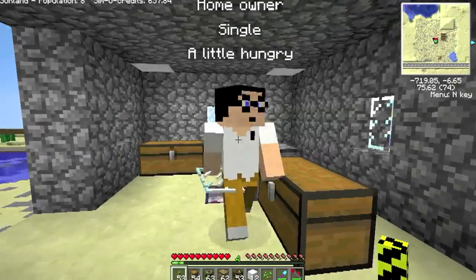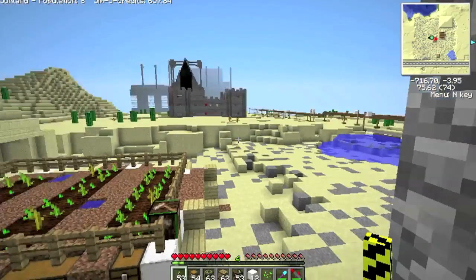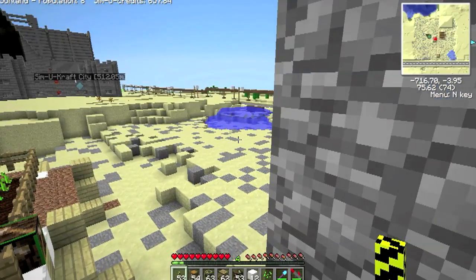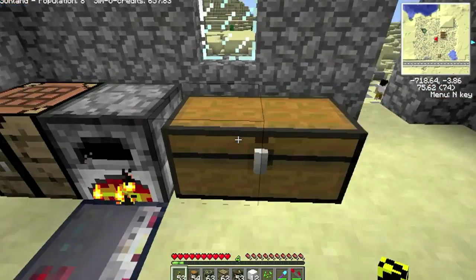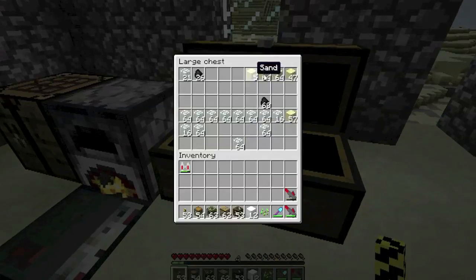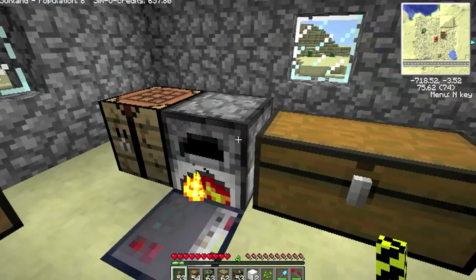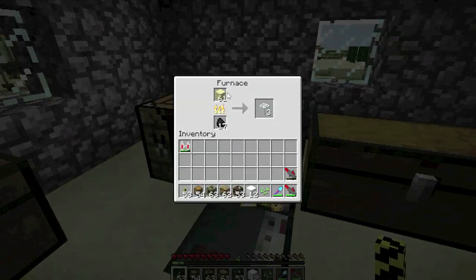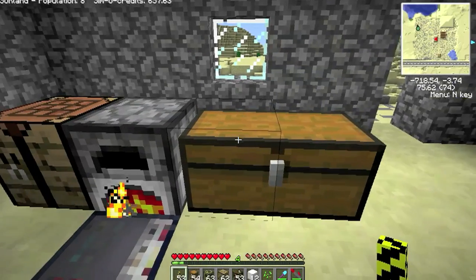The glass maker will go from digging up sand, collecting about 64 blocks of sand, then come back to the factory and place it into the chest. Then he'll look into the furnace and top up the sand level. He'll also top up the fuel level, whatever you're burning. And he'll remove any glass that's been cooked and place it into the chest.